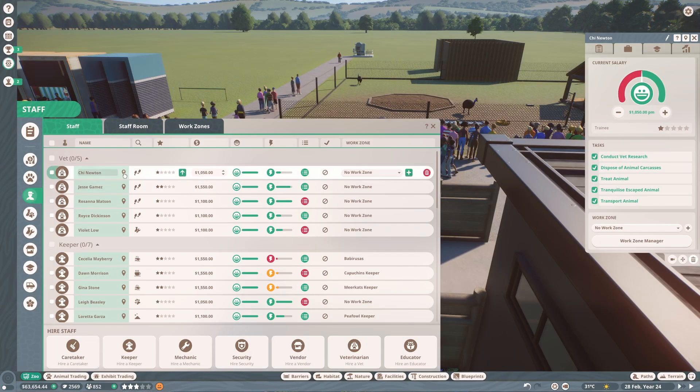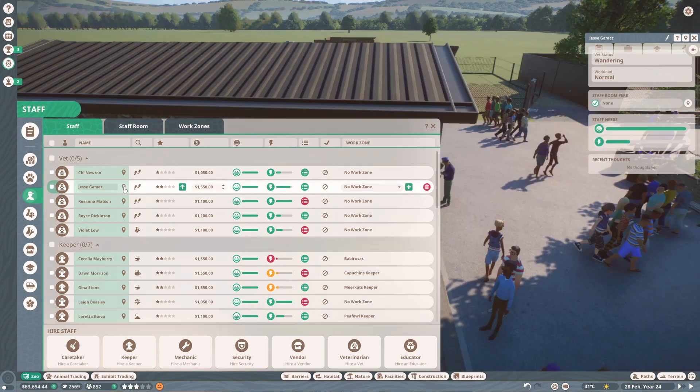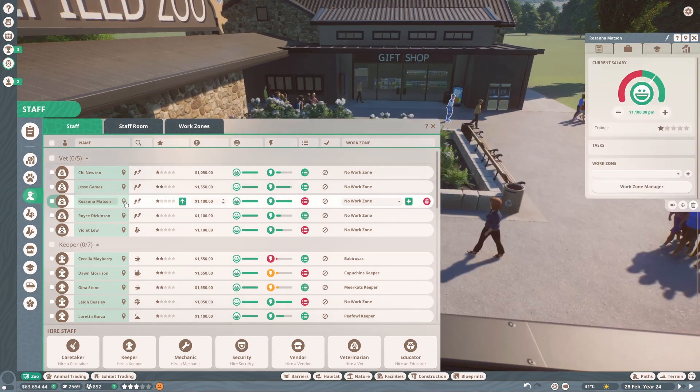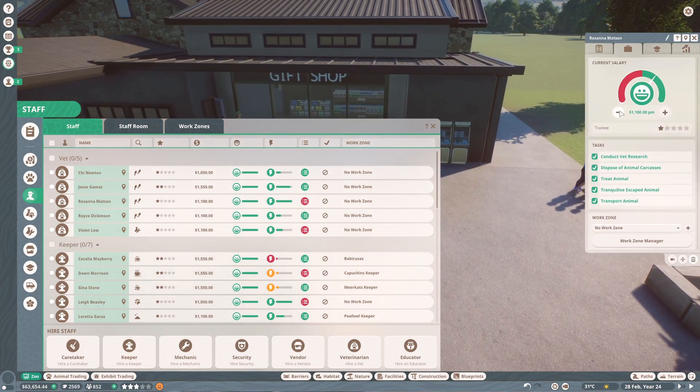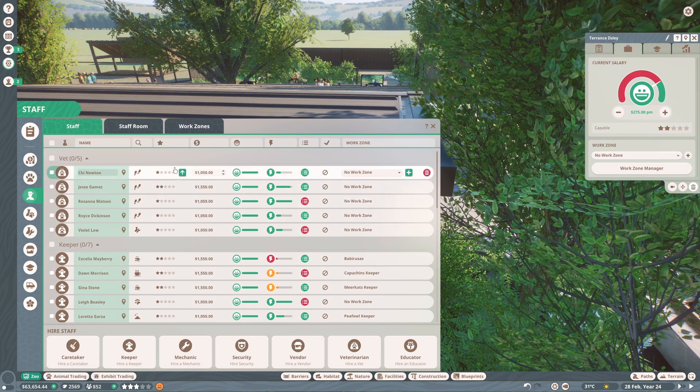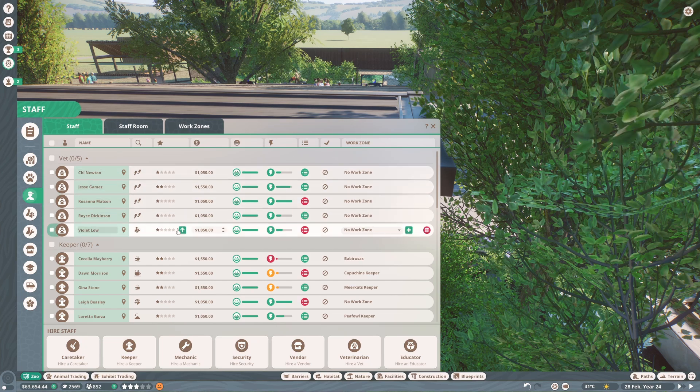Now I'm going to go through and make sure we've got the stingiest salaries for each of our workers, because I haven't been very organized doing it as we go along. I just figured out how to do it - if I click on this locate button it sort of pops up over here. I've gone through all of those now and they're all on the minimum salary and still happy, so that's really good.